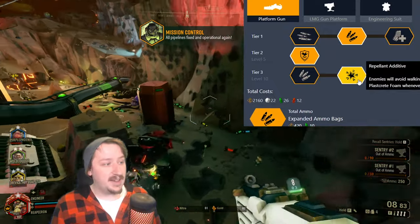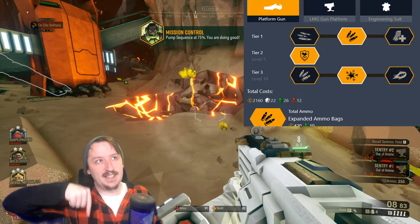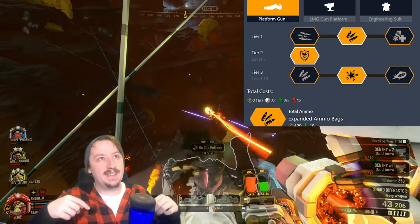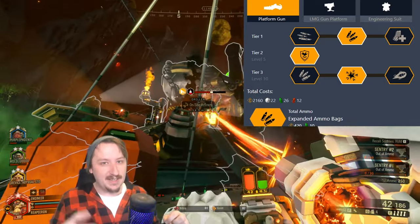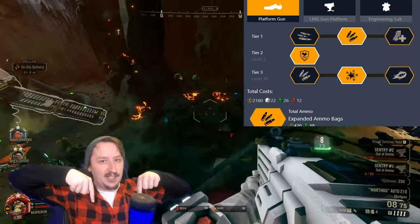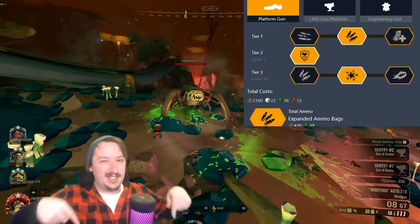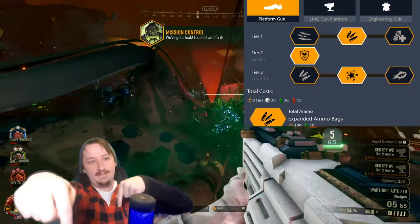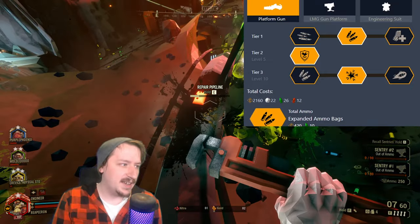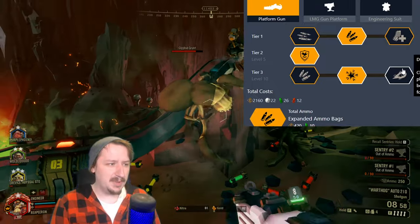In tier three for the platform gun, I like the repelled-in additive, which makes enemies avoid walking over your plasticrete whenever possible. If you're standing on top of it they'll still try to climb up, but they'll take the longest route around it when possible — so if you have a few lines of plasticrete, bugs will try to go around. It's a little weird to get used to but effective. Alternatively, extra ammo is really nice too, and disabled inertia is a fun mod worth trying out.